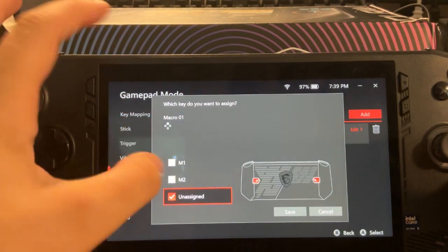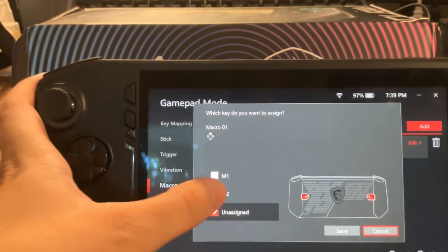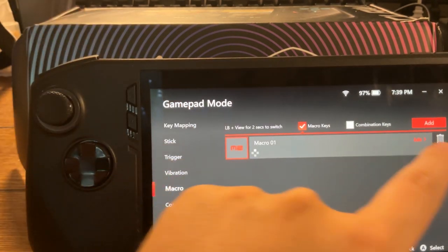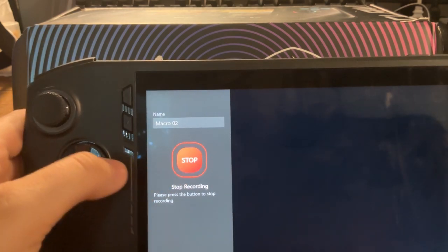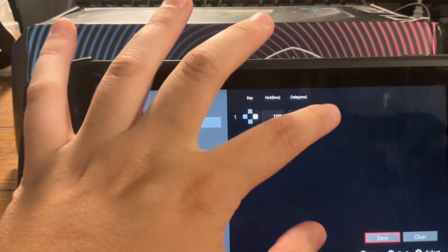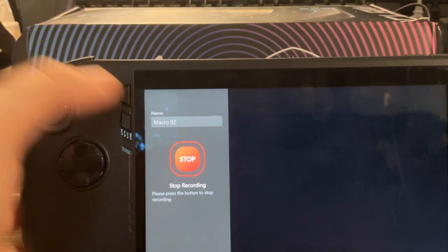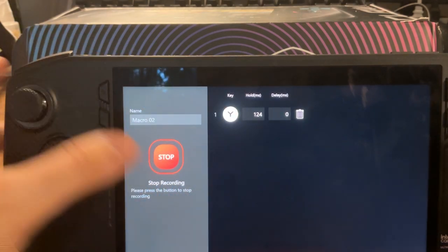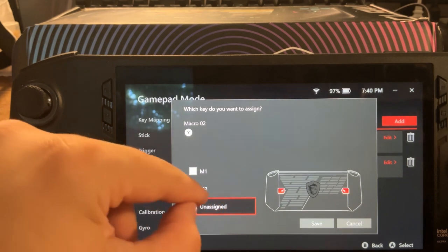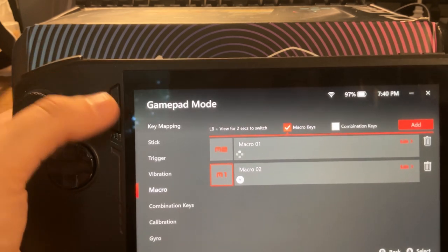It's not set to anything yet because you have to pick which button. On the back of the device it says M2 and M1. So you have to decide which one you want. I'm going to set this one to M2. Then we add another one — let's do the Y button. Record, Stop, Save. I'll set that one to M1. Save. And you have that all figured out — that's how you set up the back buttons.